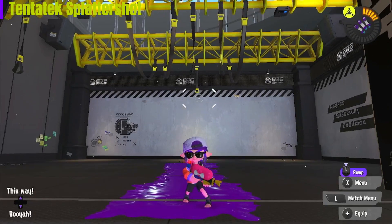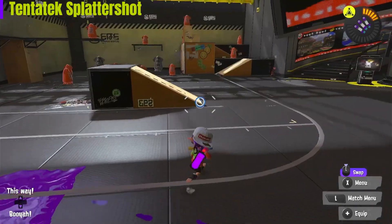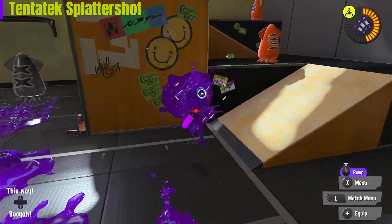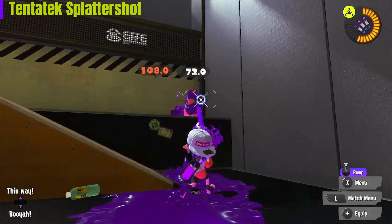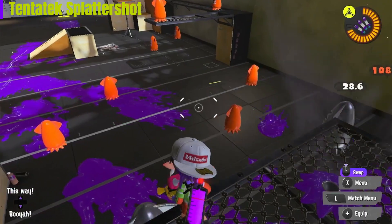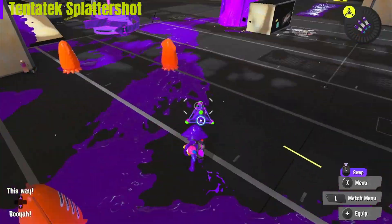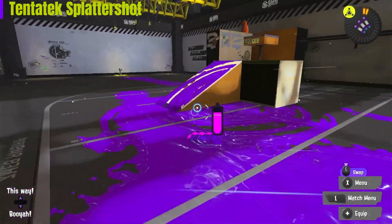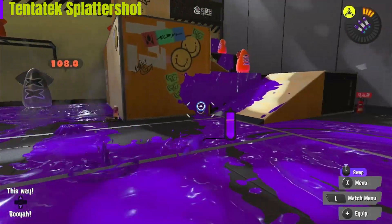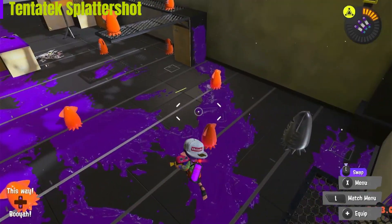Number one — my favorite weapon in Splatoon — the Tenatek Splattershot. This thing has great range and also a bomb. This weapon is extremely easy to learn because it's basically just a regular Splattershot, which you've probably practiced a lot with if you've just started playing Splatoon. It has an amazing kit that helps it destroy enemy teams. You can throw the triple strike out there to destroy people and throw a bomb right after and right before it, since you get your ink back after a special. It gives at least five things to dodge, which is pretty much impossible. Its kill time is amazing and this weapon can be played extremely aggressively.